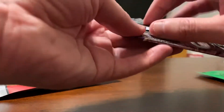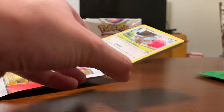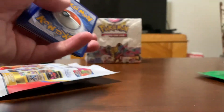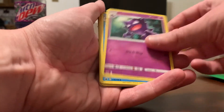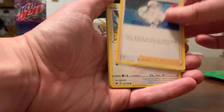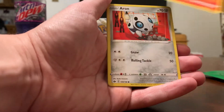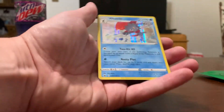We'll do Chilling Rain next. That was a white code card — the old code cards — so there should be a hit in here. Water Energy, Haunter, Celio, Melanie, Squovet, Cabrawler, Grookey, Scorbunny, Aaron, Reverse Hollow Aaron, and we have a Hollow Weavile.